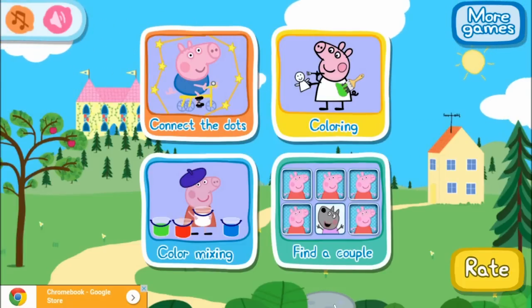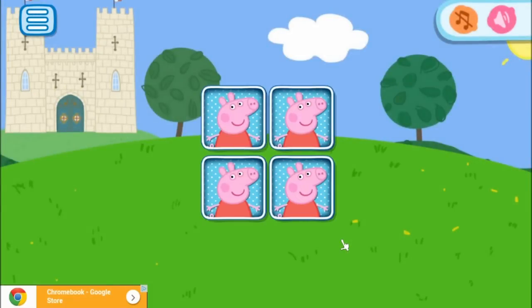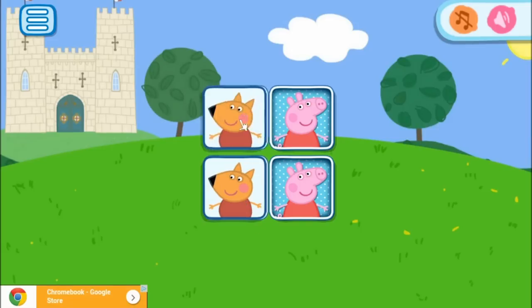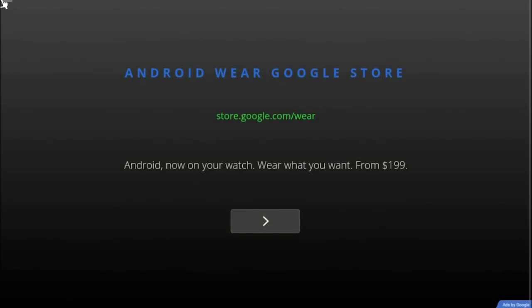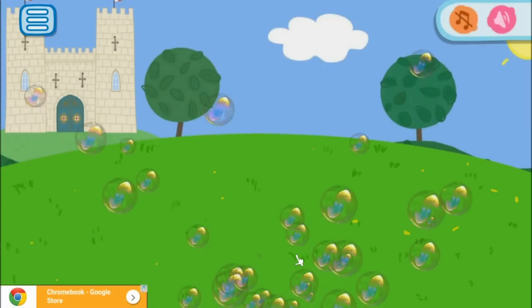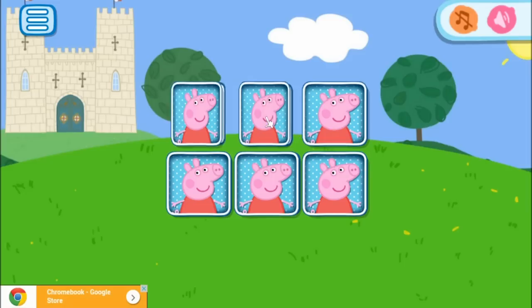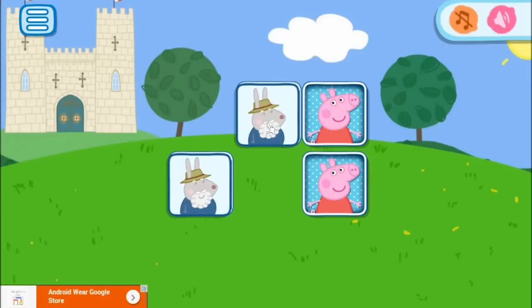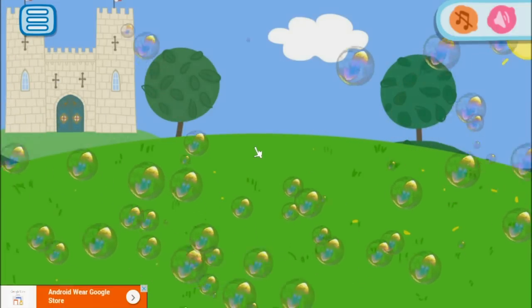Now let's play Find a Couple. There are two matches. Let's see if we can match the two characters. There is the dinosaur — yes, we've got two dinosaurs. How awesome. And two Danny Dogs.